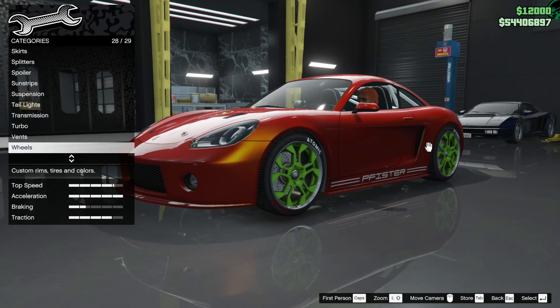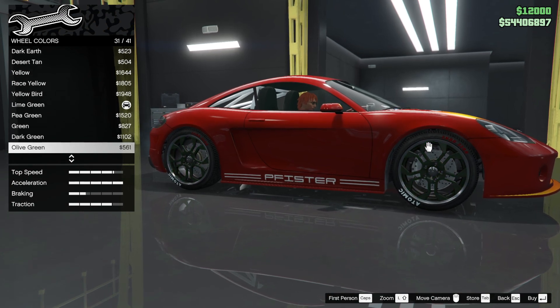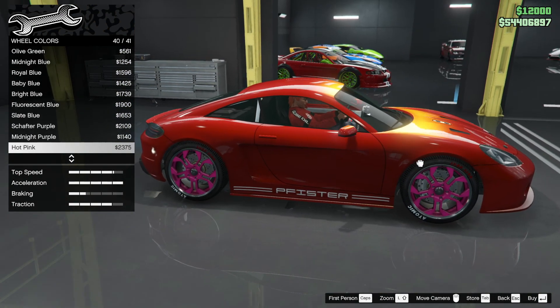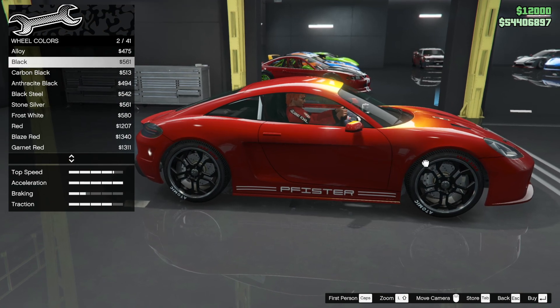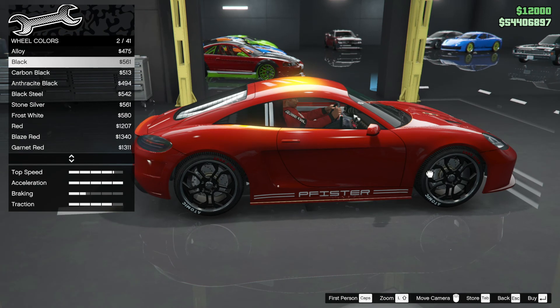Vents — look at that, you can cover up the side vent to make it less efficient, but we're not going to do that. We're just going to change the wheel color. I was tempted by white but you can't see the calipers in this car. I think black will work — yeah, that looks great.